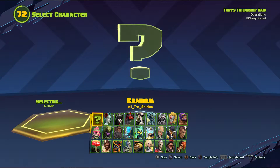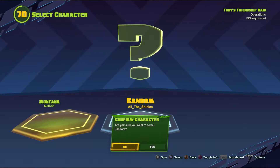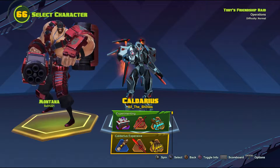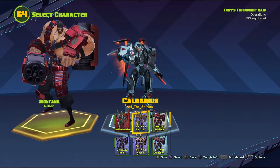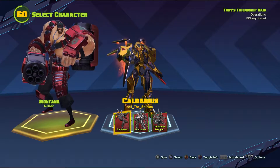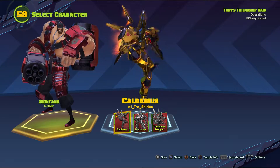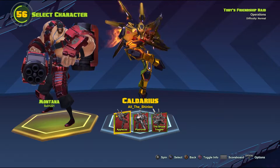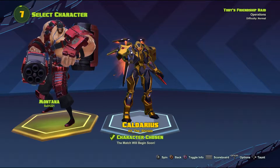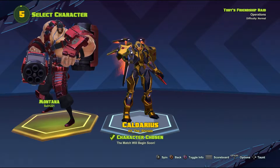All right, I've got a teammate now. Let's go with the random character — Caldarius. I've got a set just for him, so let's go with the Electron skin and the applause taunt, and we're going with a Montana. Let's jump into this operation.